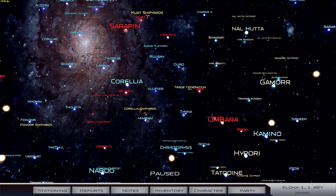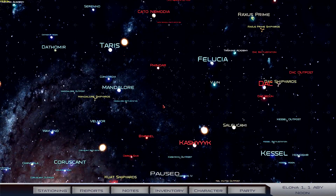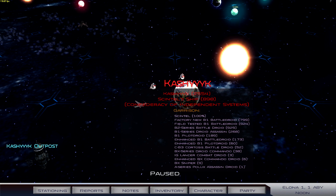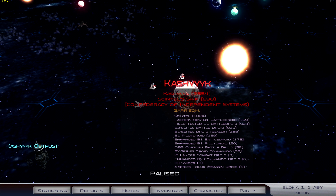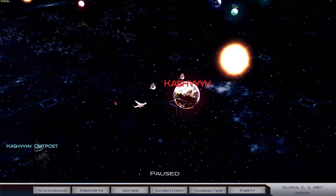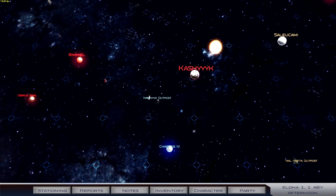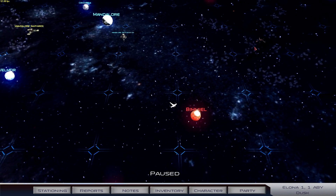So you might realise this is the whole galactic area. If we go in to Kashyyyk, they have 2,554 people on Kashyyyk. And on Shintao's ship, who I think is one of the leaders, he has 898 people on his ship with him. Just alone, they have 929 B2 series battle droids. So this is going to be interesting. I'm not going to siege Kashyyyk today because I feel like that would be a little bit of suicide. But with our 100 clone troopers we are going to go and find some droids to kill.